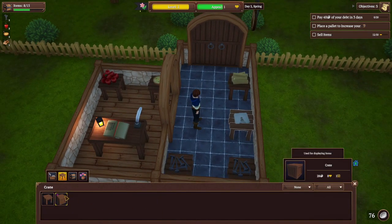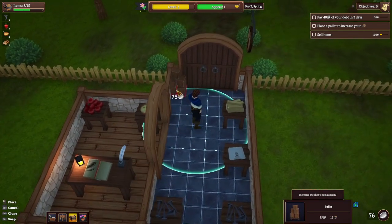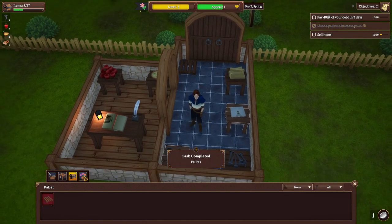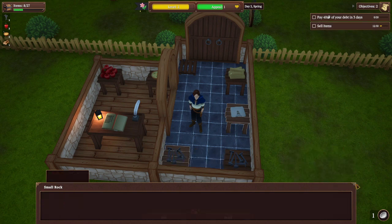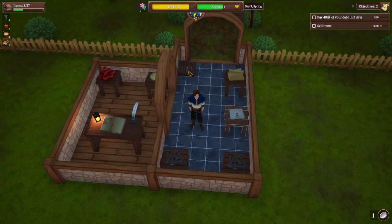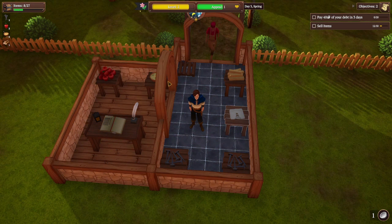Going into buy mode, we now unlock the crate for leveling up — it's cheaper than the table but gives you less beauty. We unlock the pallet, which is what we need for more storage. So for now we're just going to put this ugly little pallet by the front door. That's pretty much all our money. When things sell, we can actually buy a lot more — instead of only having 15 inventory slots, we now have 27. This is going perfectly.